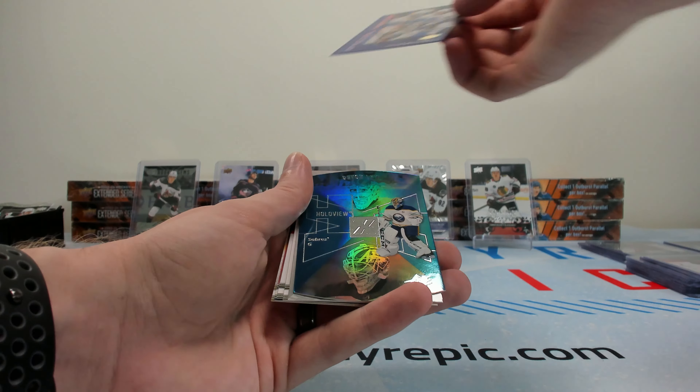Case hit dollar card — cool stuff. Two packs to go. Deluxe of Marino numbered to 250, Jonathan Marchessault, and Devon Levi. Marchessault is also a free agent. Another numbered card — that puts us at about four so far, roughly one per box or close to it.